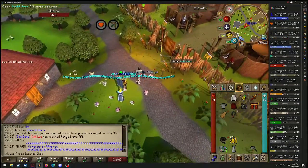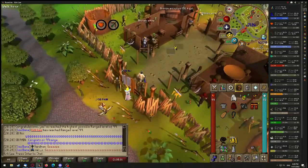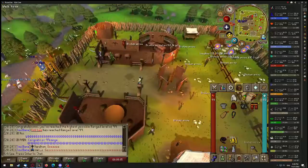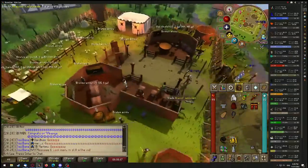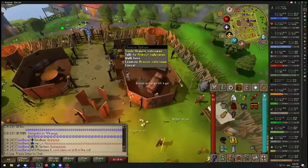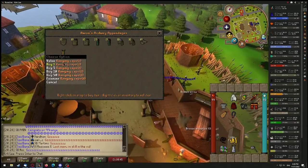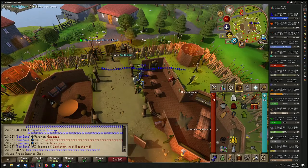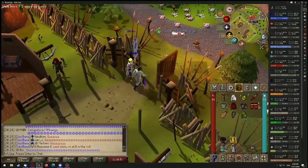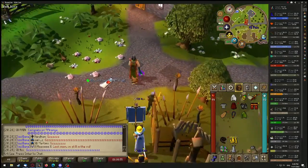Now we go grab the trimmed skill cape from one of these guys. This one — yes, this one. Range cape, and you see it's trimmed — it has the gold trim on it, and it looks pretty nice.